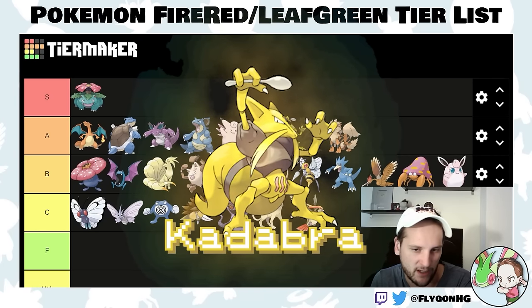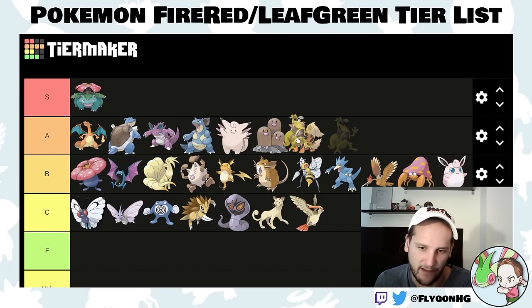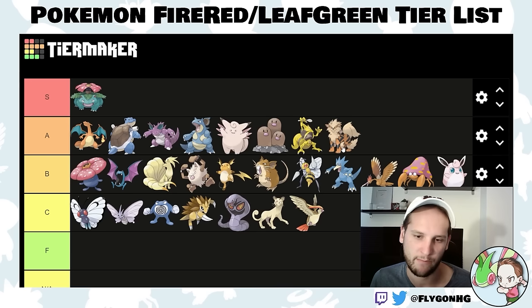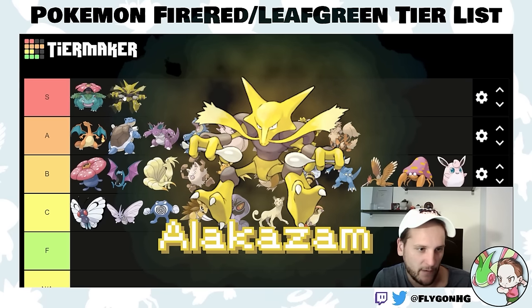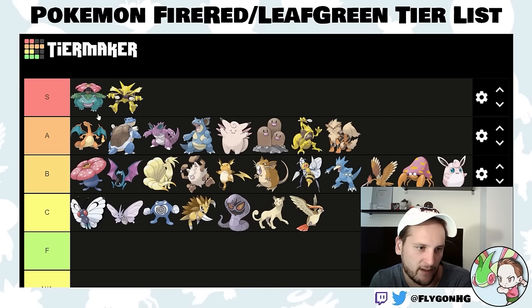Kadabra is an A-tier Pokemon — super fast. Psychic types are really good in this game into Koga, Bruno, and Agatha. Just bring Kadabra out and click Psychic. Psychic is a TM you can get from Saffron City immediately after the third gym. Alakazam is even stronger. It is frail, so it's a little harder to switch in on set mode, but Psychic with badge boost is disgusting — you'll one-shot all of Bruno's Pokemon and probably outspeed Agatha's Gengar.